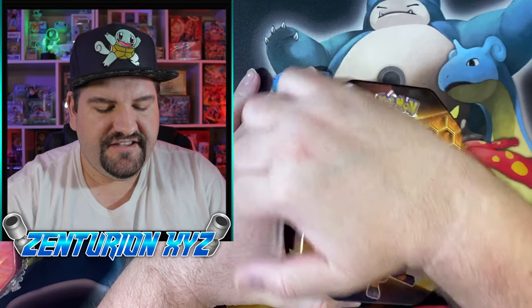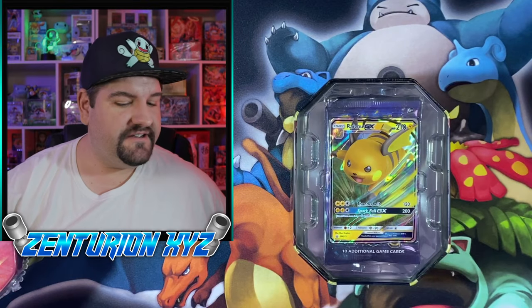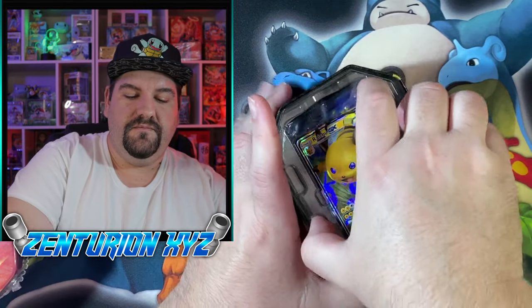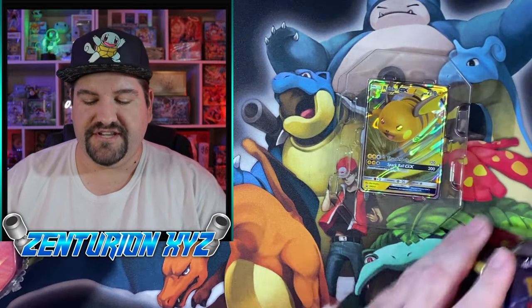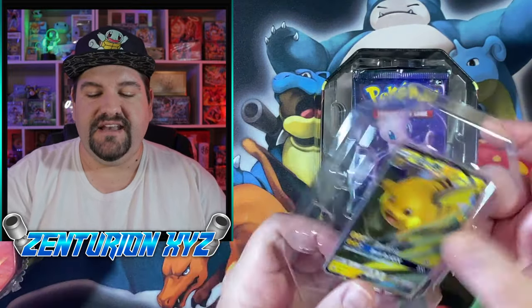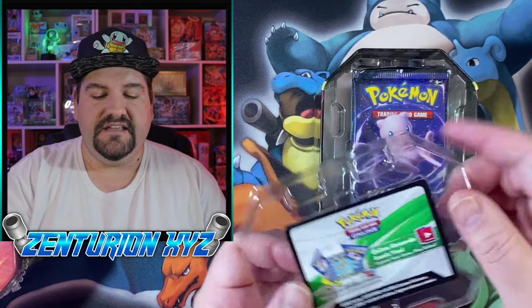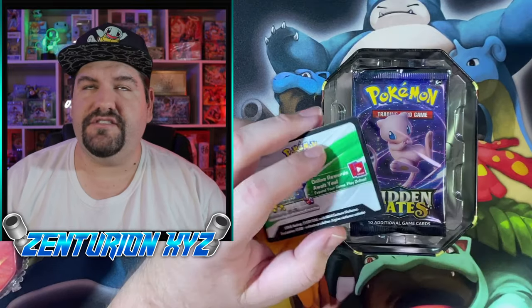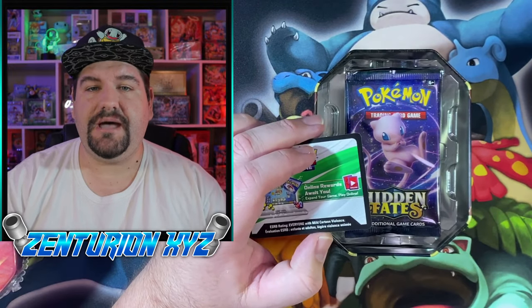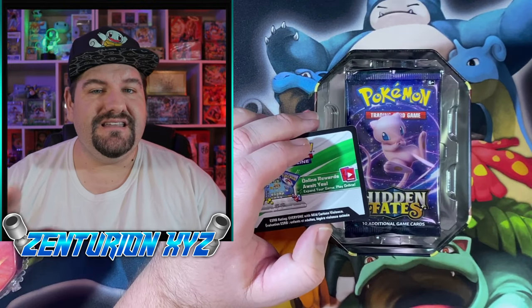Obviously we've got Darkness Ablaze coming very soon in the middle of August, and that should be a very interesting set. Word is that we're not going to get the Rainbow Zard in that particular set, and it looks like we may not be getting that Rainbow Zard in any set because it is a limited 600 print run in Japanese for Japanese tournaments. So we may not see it in English.